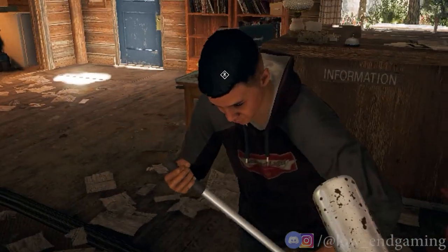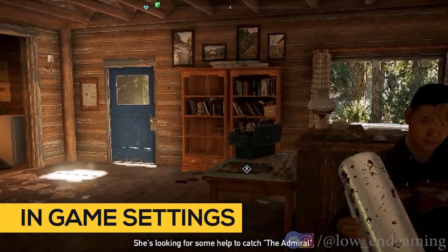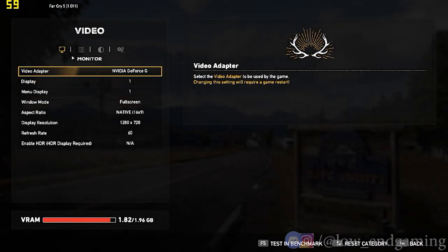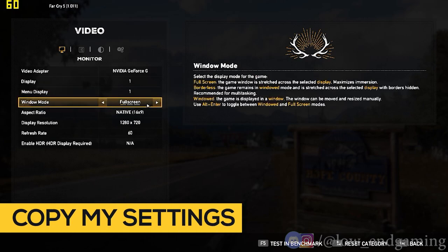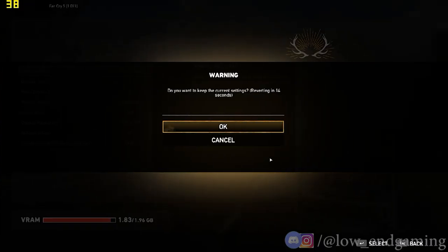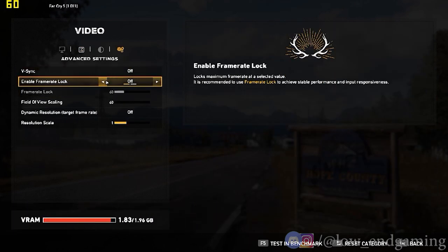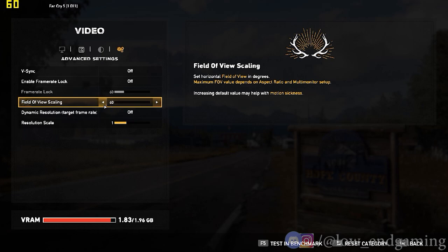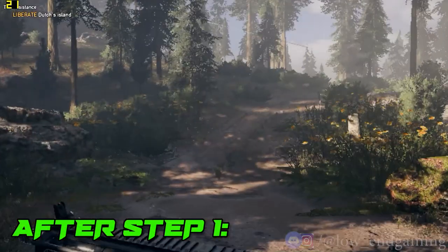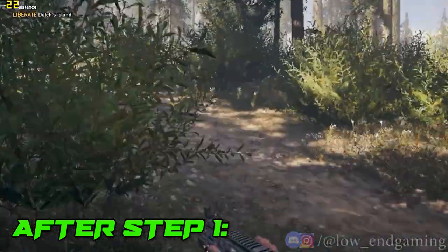Let's see the process without wasting any time. For the first step, we will change the in-game settings of the game. Open the game and click on options, then go to video. Set window mode to full screen. Change aspect ratio to 5:3 and apply the settings. Then in quality, make sure all are set to low. Then in advanced settings, turn off vertical sync. Change field of view to 60, and change the resolution scale to 0.5, then close the settings. After doing this step, try to play your game.